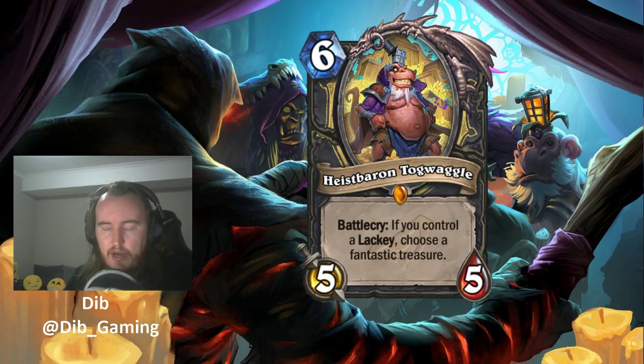Let's start with Rogue. We have Heist Baron Togwaggle — a 6 mana 5/5 legendary minion with Battlecry: if you control a lackey, choose a fantastic treasure. All of the lackeys are 1 mana 1/1s — we discussed them in the neutral review and they're all pretty good.